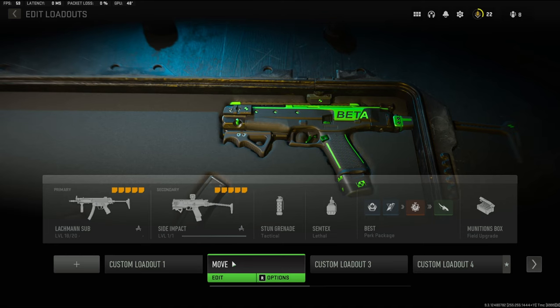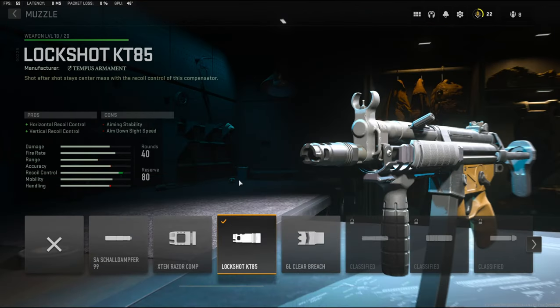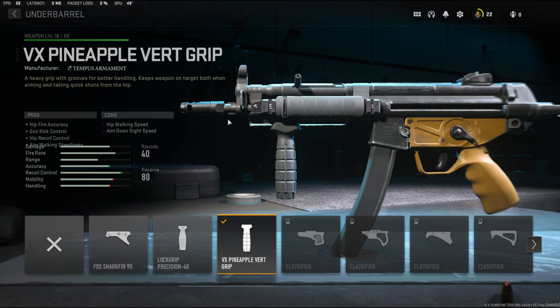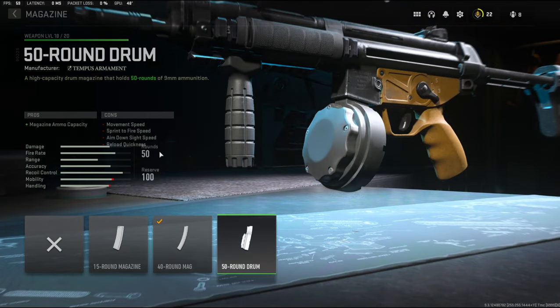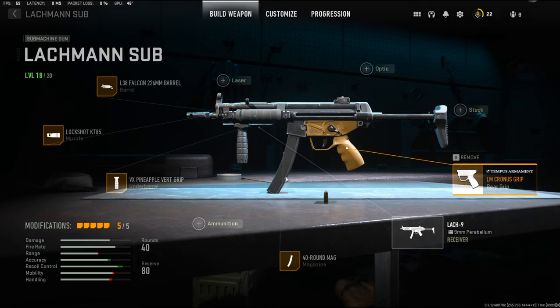For my second favorite class setup, we're using the Lackman Sub, also known as the MP5. We're running the L38 Falcon 226mm barrel for aim down sight speed and movement speed. On the muzzle we're using the Lock Shot KT85 for horizontal and vertical recoil control. On the under barrel, the VX Pineapple Vert Grip for hip fire accuracy, gun kick control, hip recoil control, and aim walking steadiness. On the magazine I'm using 40 rounds, and on the rear grip the LM Chronos Grip for flinch resistance.